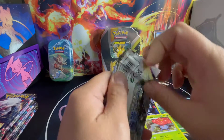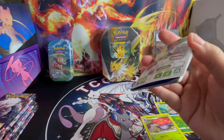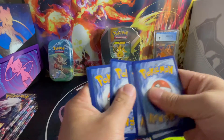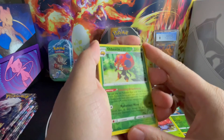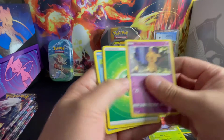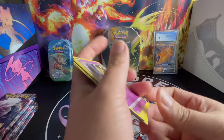Second pack. Are we going to get a Trainer Gallery? We're going to get what I call that Trainer Gallery. We got Reverse Holo Orbeetle. And it is non-hit, non-holo. Second pack, no good.